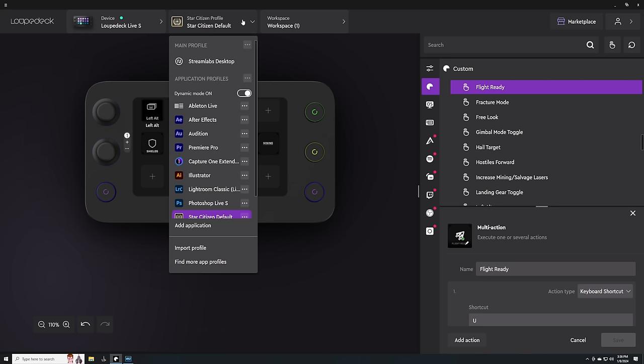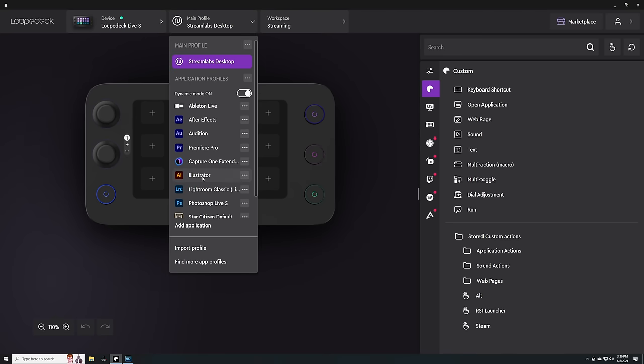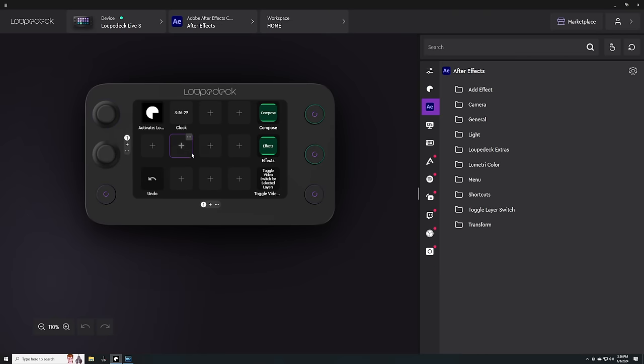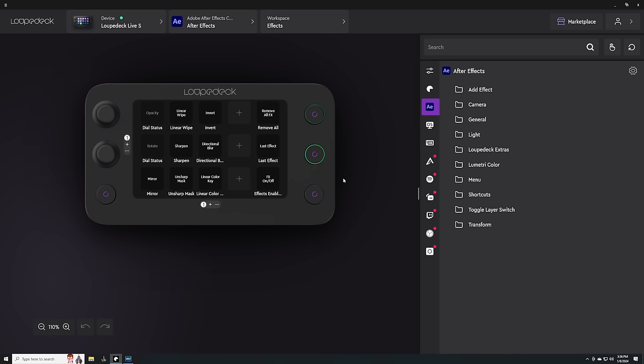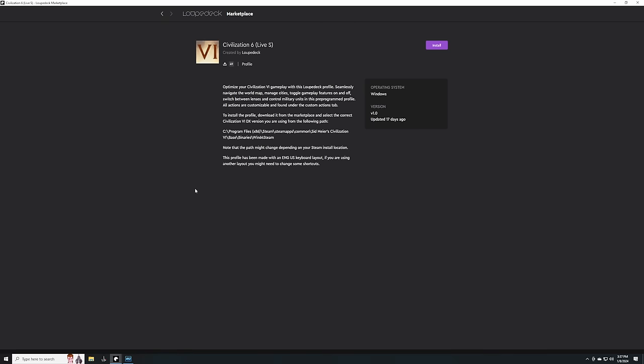If you use other applications on your computer beyond Star Citizen, the Loupedeck has a number of native API-based integrations like OBS, Streamlabs, Twitch, Adobe Products, and Final Cut Pro. It comes with a profile for each of these integrations, but you can also customize them to your preferences. There are also third-party plugins you can download from the Loupedeck marketplace — some of the more popular ones are Voice Mod, Voice Meter, Philips Hue, and even Microsoft Flight Sim.